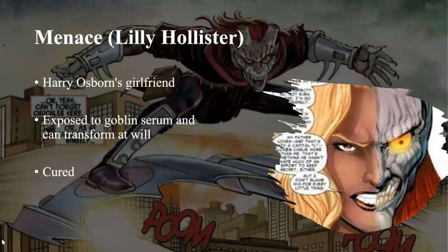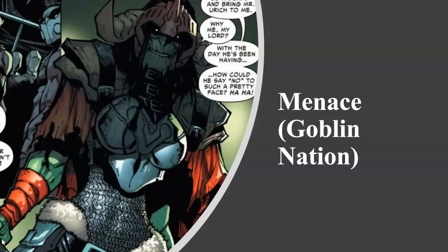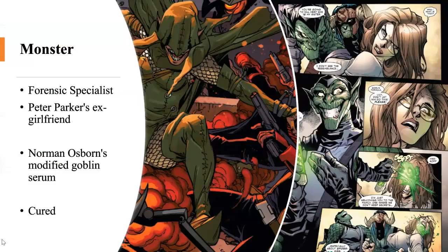We have Menace — Lily Hollister, a socialite and Harry Osborn's ex-girlfriend. She was exposed to the Goblin Serum and could transform at will into the goblin character known as Menace. She was later cured and is now unable to transform into Menace. She changed her look a little bit during the Goblin Nation storyline. We also have Monster — Carlie Cooper, a forensic specialist and Peter Parker's ex-girlfriend. She would be exposed to a modified version of the Goblin Serum and become the goblin character called Monster. She has also been cured of this ailment.